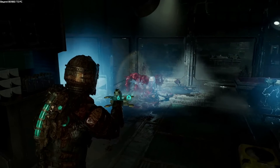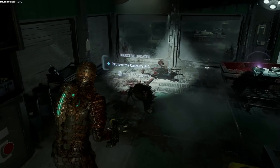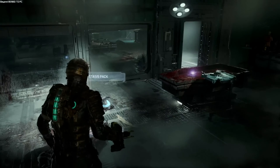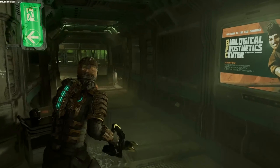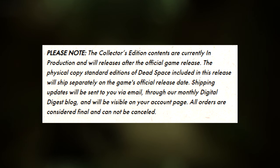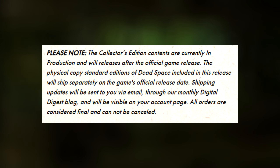We do not have an official date, but rest assured you will get the standard edition — the physical copy of the game — on the day of release when it delivers to your front doorstep. The official note reads: 'Please note that collector's edition contents are currently in production and will release after the official game release. The physical copy standard edition of Dead Space included in this release will ship separately on the game's official release date.'